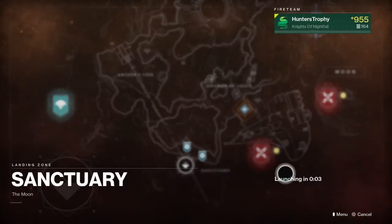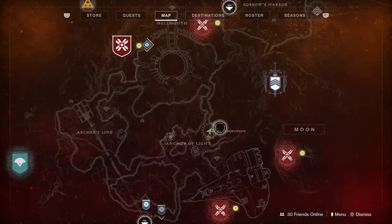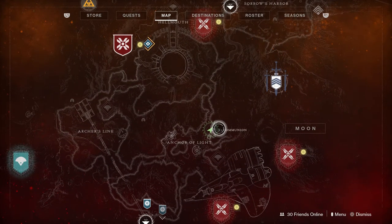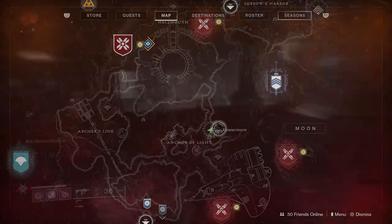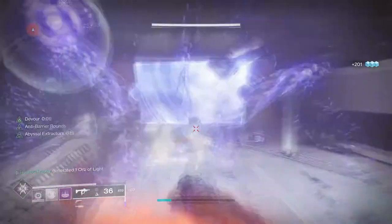I'm going to show you guys where we need to go. We want to load up the Moon, because you can only do this Triumph on the Moon and you need Void Kills. Go to Sanctuary, then head over to the Anchor of Light, and do the K1 Communion Lost Sector. The reason we want to do this is because the Fallen enemies are in big groups and they're all by themselves, so you don't have a Blueberry taking your kills. I would recommend doing this solo, not with a Fireteam.